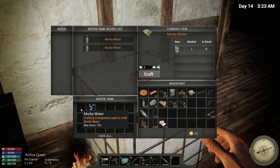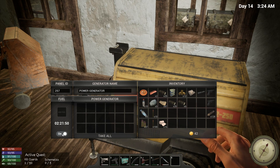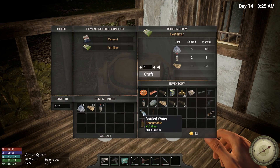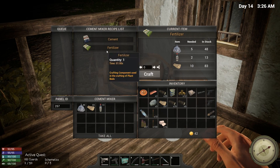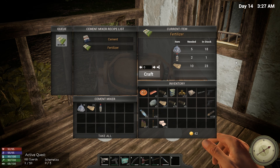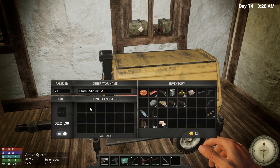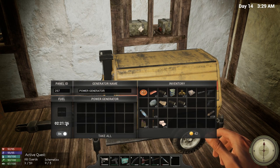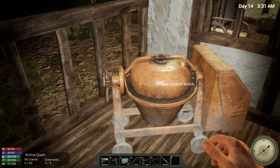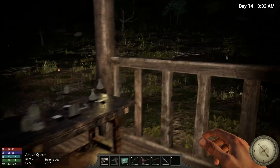We've got some more water, so let's turn the generator on, put the water in there, and make as much fertilizer as we can. It's going to be about six minutes — I have to pay attention so it doesn't go over because I don't want to waste power. I accidentally put all my biofuel in the generator, I didn't mean to do that — that was off camera, just wanted to bring that up.